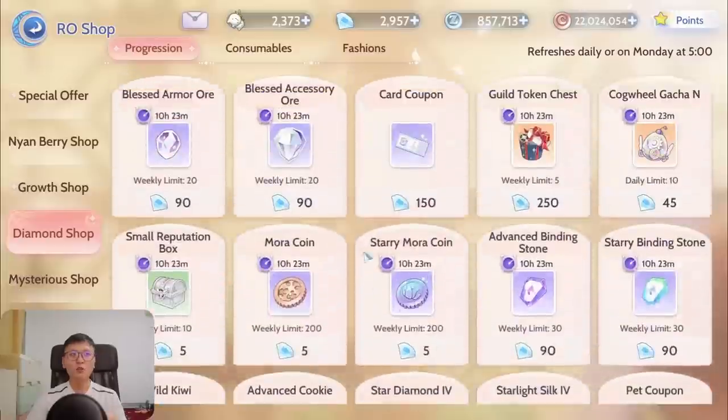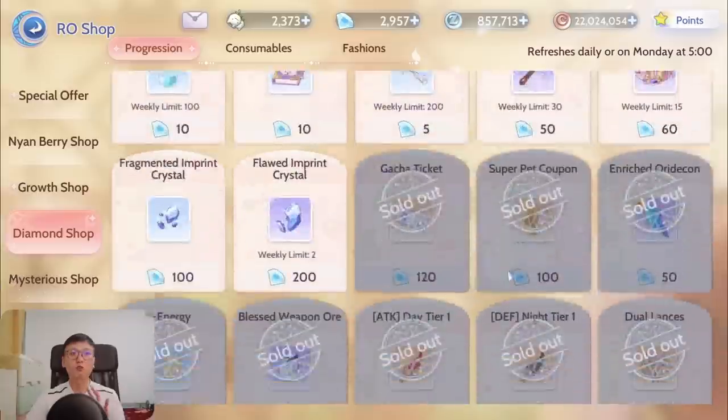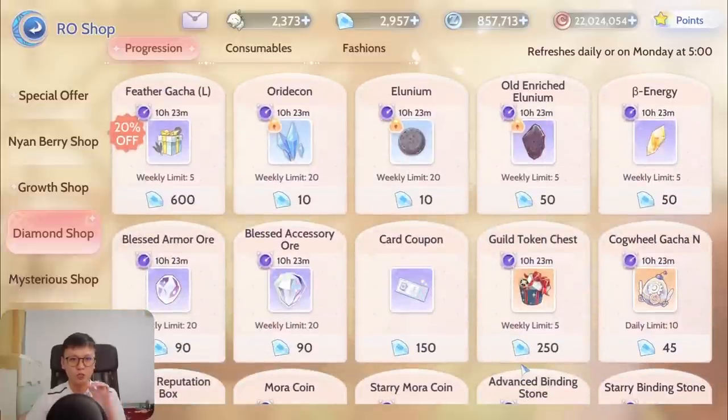Having extra diamonds in my current state — the things available in the shop aren't the best purchases for me anymore, which is why extra diamonds are much less important to me than to someone who is struggling to squeeze out diamonds just to buy feathers and sigil packs. For those players, the Illusion MVP card fragments are more worth it to sell for diamonds so you can buy the essential stuff to aid your progression.